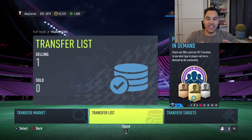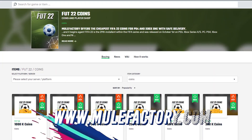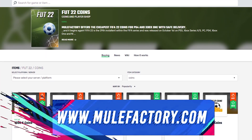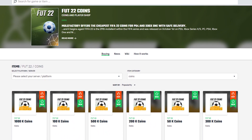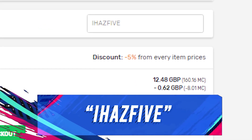You're guaranteed to double your coins with this training method. If you want any cheap and reliable Ultimate Team coins, make sure to check out mulefactory.com — there's a link in the description. They have the best prices, and make sure to use my discount code IHAS5 at checkout for a discount.